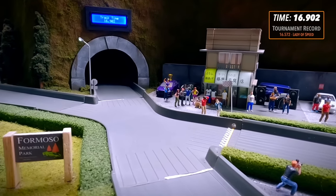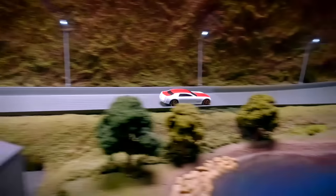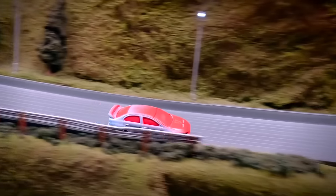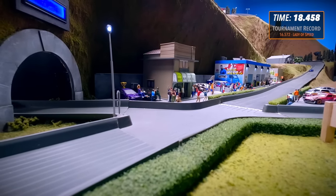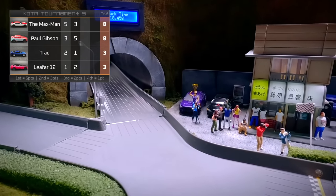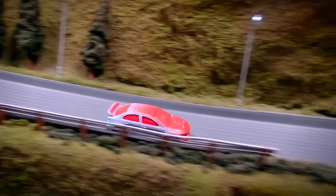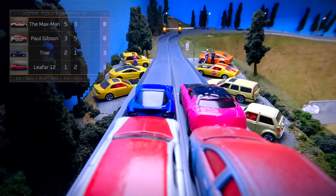Paul Gibson takes second. Race 2: Paul Gibson and Leaf R12 in the front row — possibly two of the worst paint jobs in King of the Mountain history. Paul Gibson takes the win with an 18.458-second time, tying his score with Max Man at 8 points. Trey and Leaf R12 are also tied with 3 each. The Max Man tries to get around Paul Gibson but gets blocked on turn 2. There was a car appearance rule, but they were a little lenient this year.